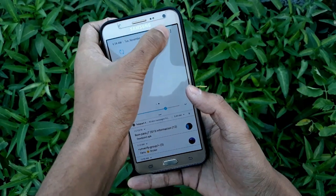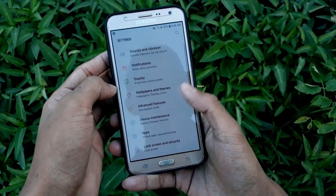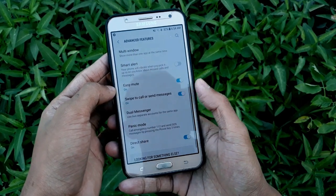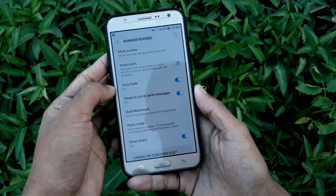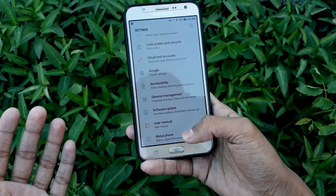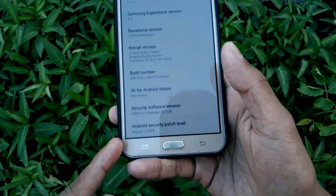Now let's go to Settings, then Advanced Features to see what's inside. You don't get a lot of extra things — just the default features you get on any other Samsung device running stock. Now click on About Phone, then Software Information.